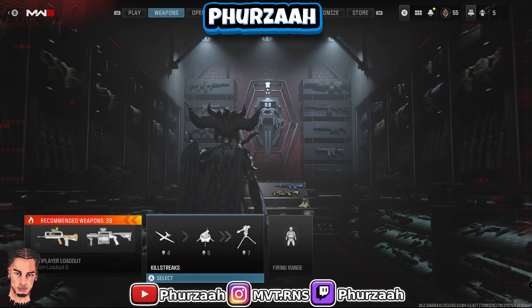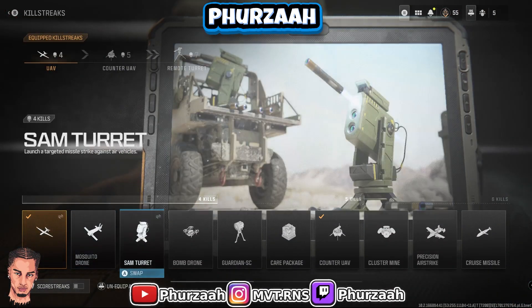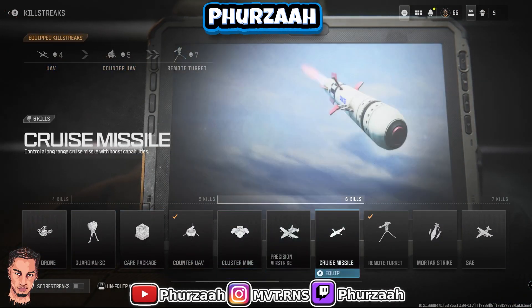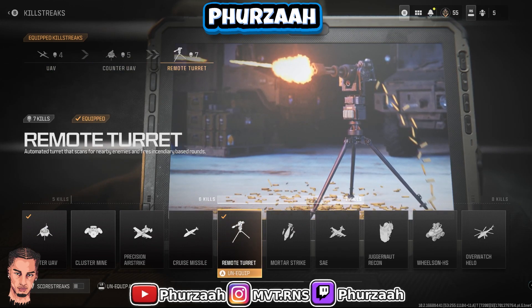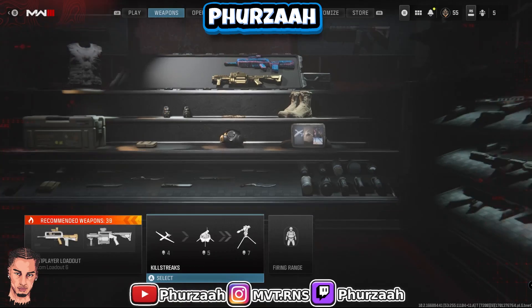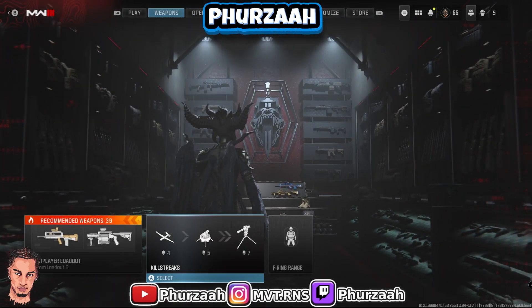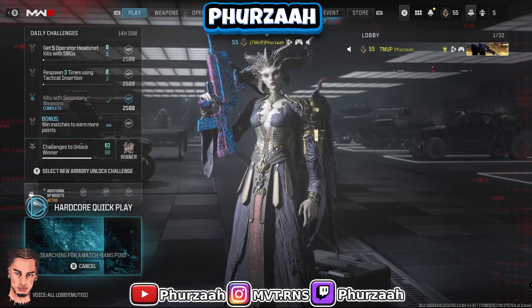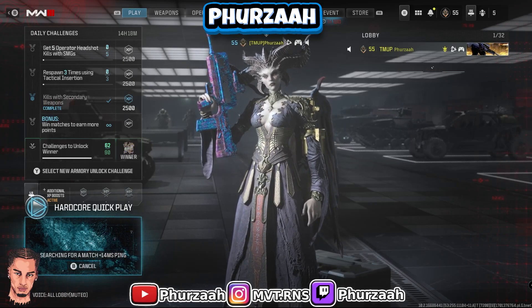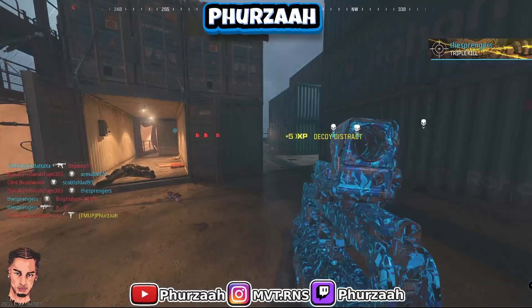For your weapons it also doesn't matter, just run whatever you guys feel comfortable with. For your killstreaks I would advise using UAV, counter-UAV, and then a sentry turret. UAV and counter-UAV will constantly give you XP from teammates that get kills whilst it's active, and then the sentry turret is just super OP - if you put that down it doesn't need to be monitored, it just does its thing and racks up a lot of points and kills.